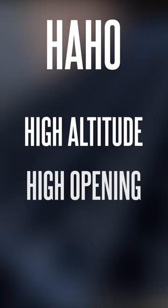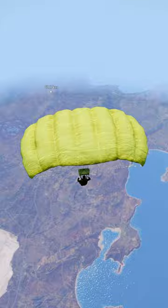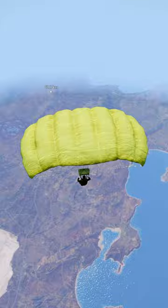Alternatively, HAHO jumps, standing for high-altitude, high-opening, mean you need to open your chute early to prevent the enemy from hearing the parachute opening. You should deploy your chute about 10 seconds after jumping. These jumps let you cruise for several kilometers, entering enemy territory easily, with the downside of a lot of extra time.